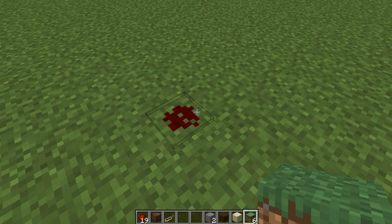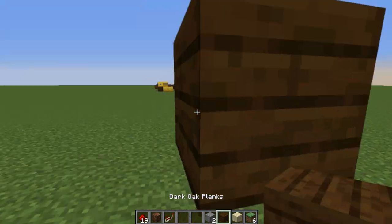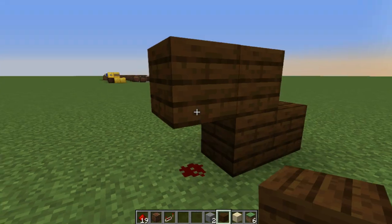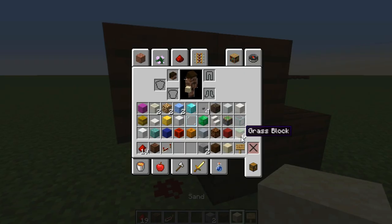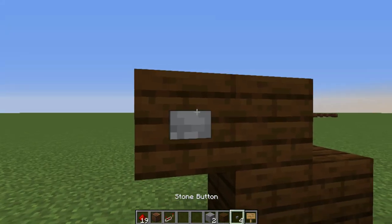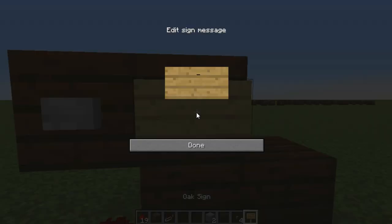Let's start off by making our button. All you need to do is place down one redstone dust and place down a block right on top of that. And there you have it. You can place a sign right next to your little thing. I forgot to mention the most important part of a button is the button — surprise, surprise. You want to put a button right there.